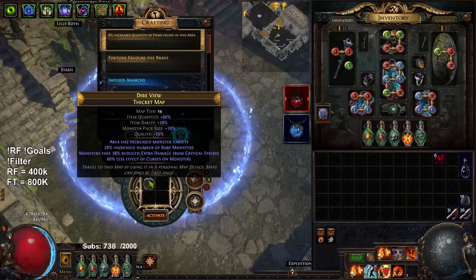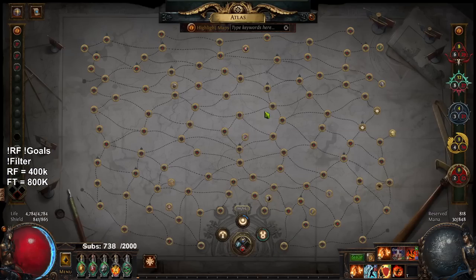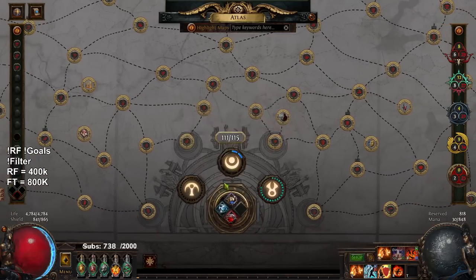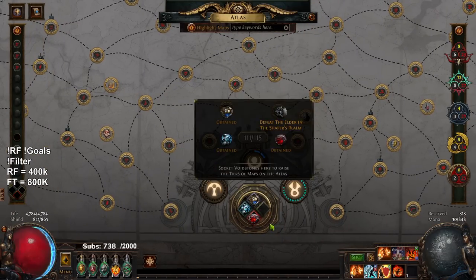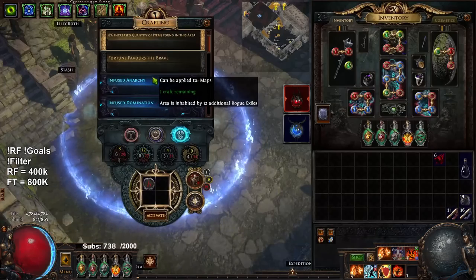The only reason it's tier 14 and not tier 16 is I just like Thicket a lot - it's really dense. I don't have all my Void Stones yet, but spoiler: you'll notice that I have the Maven one. So Maven has actually been slain.